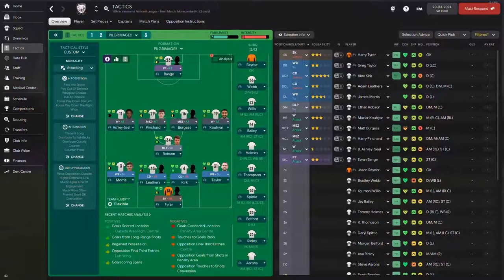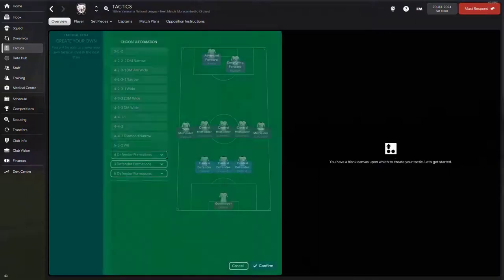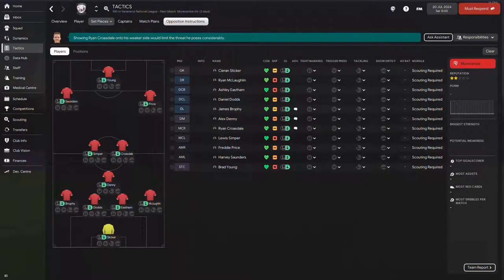Quickly going into the tactic — this is the current tactic I'm using, but I'm going to scrap it. I'll clear that slot and create a brand new tactic, because that's what's going to be important for applying our opposition instructions. Looking at this tactic, it's a flat 4-4-2 with no instruction set whatsoever. Then going into the opposition instructions — this is a very important part.